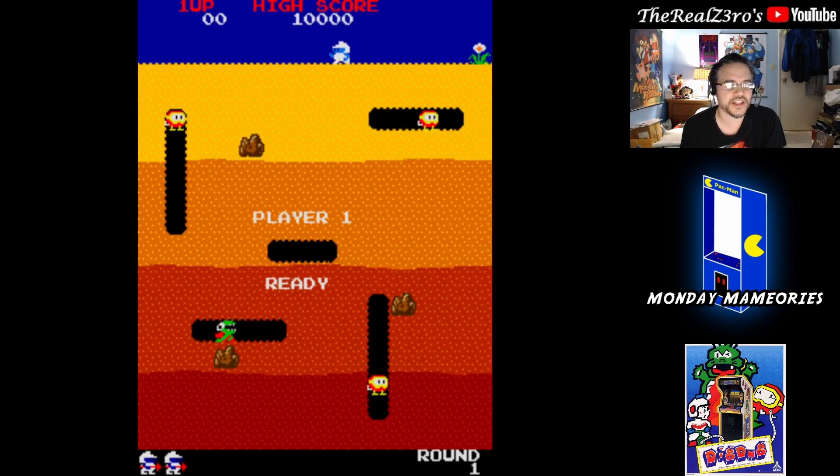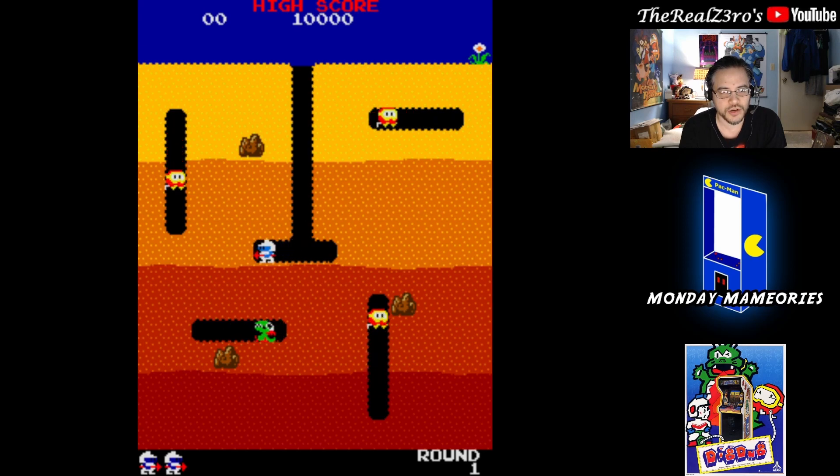This one's pretty straightforward. You play as Dig Dug — I think he has an actual name, I don't remember what it is. The objective for every level is you need to clear all the enemies out. You have these little red guys called Pookas, and these dragons that breathe fire called Figars.